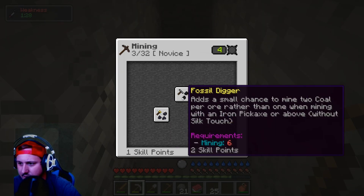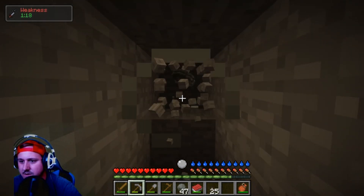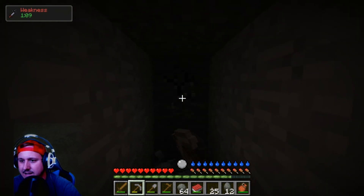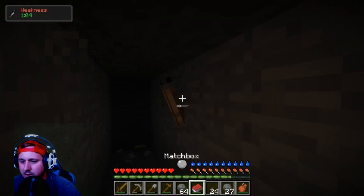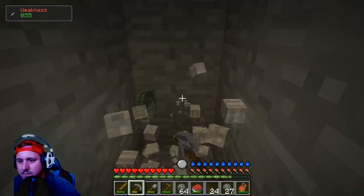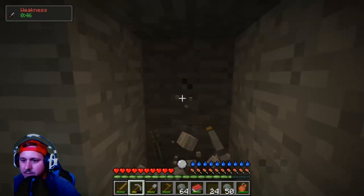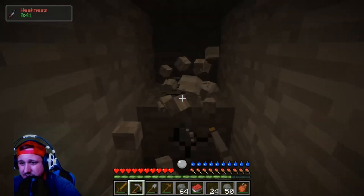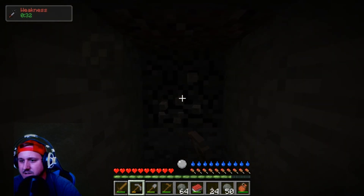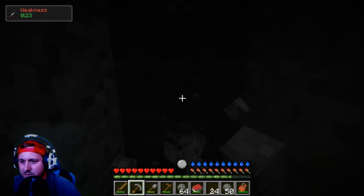There's a small chance to mine two coal per one rather than one when mining with an iron pickaxe or above. We found iron which is nice - that's a start, and there should be quite a bit of iron around. We're gonna have plenty of stone - we're gonna build a fence around our base just so people can stay out. I'll just dig over two and start digging back - do what we can find. Maybe we'll find something cool down here, hopefully some diamond.